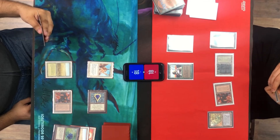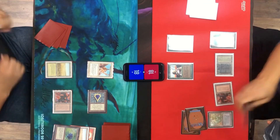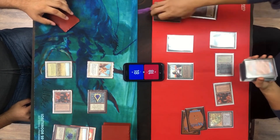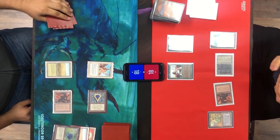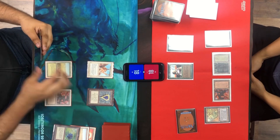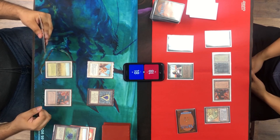He uses a Demonic Tutor. He's green with a splash of black, so he might be bringing in a Terror or has the Maze of Ith. I can't even attack at the moment. I'm not super worried about the Serra Angel right now with his Maze — that's fine. He knows my deck is Erhnam-based so he may think that Maze won't last for long.